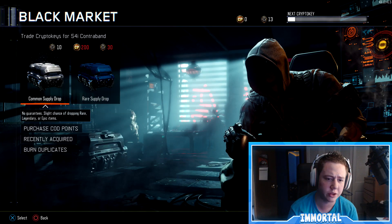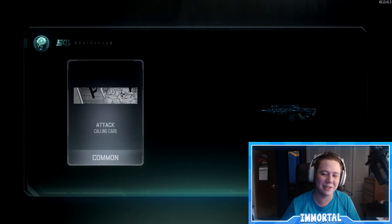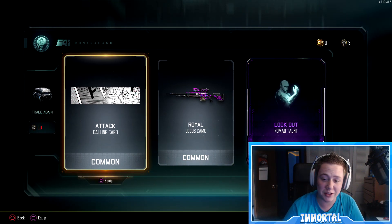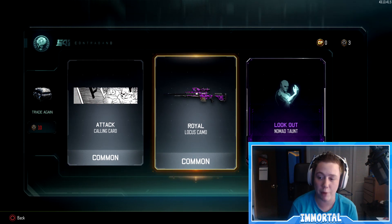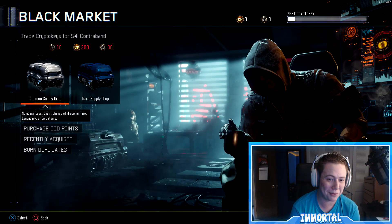I actually want to see what that looks like because it looks really cool. We can open up one common here — imagine getting one of the new weapons out of a common, that'd be pretty funny. We got the Royal camo for the Locusts, that's actually a really cool camo as well. We also got the Lookout Nomad taunt. So that was a pretty good common supply drop.